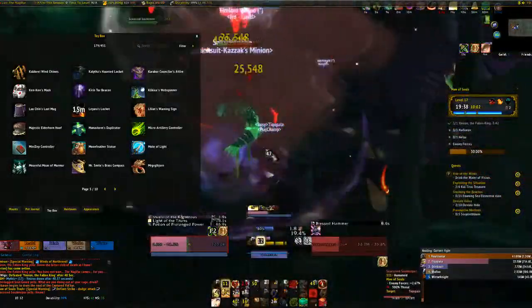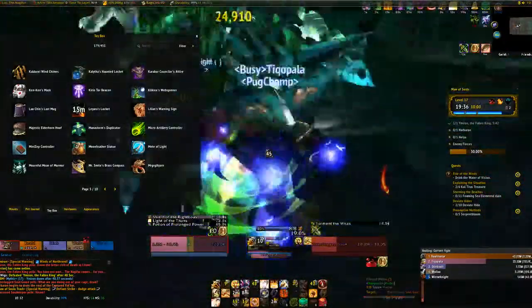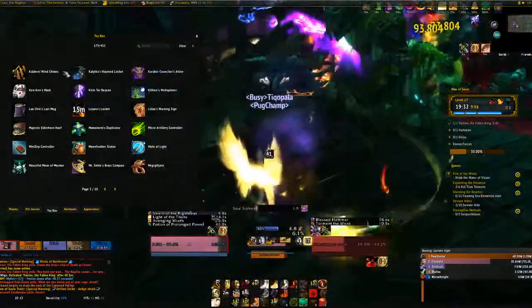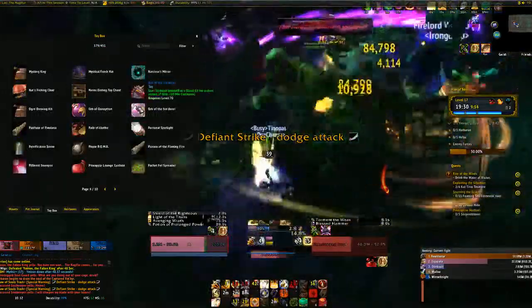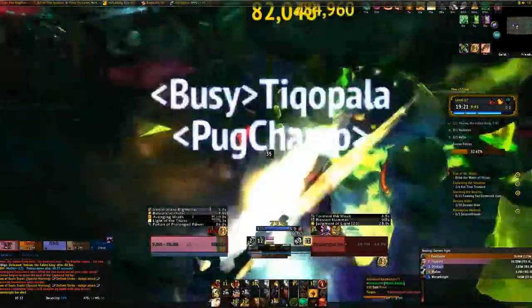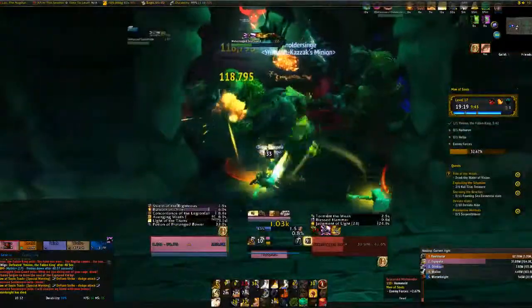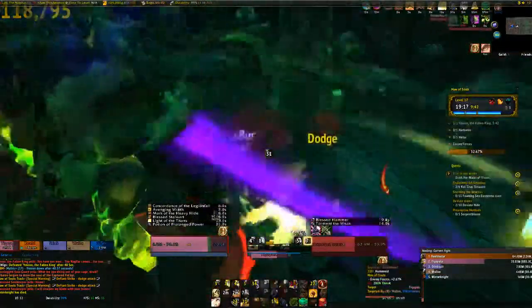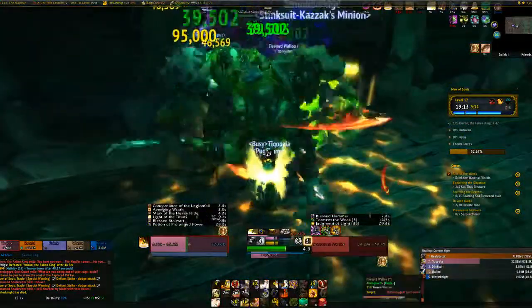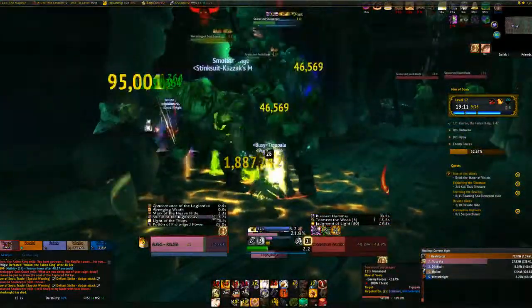Pop my shield of righteousnesses. Use my self-heals and pop wings. Just try to pull them out of this — I'll slowly start to pull them out. Because obviously it's getting a bit crowded with sanguine. I'm just going to pull them down. Self-heal and pull them down to this little gap.